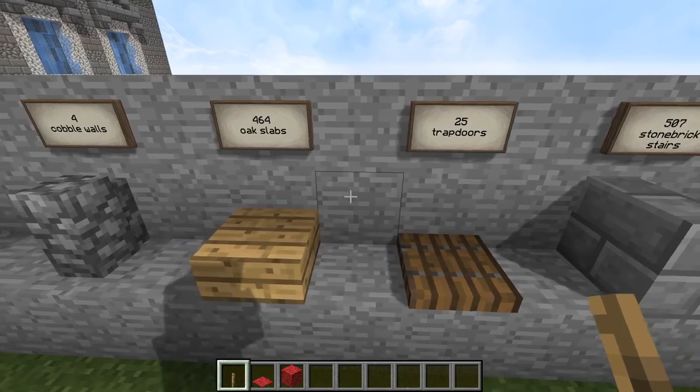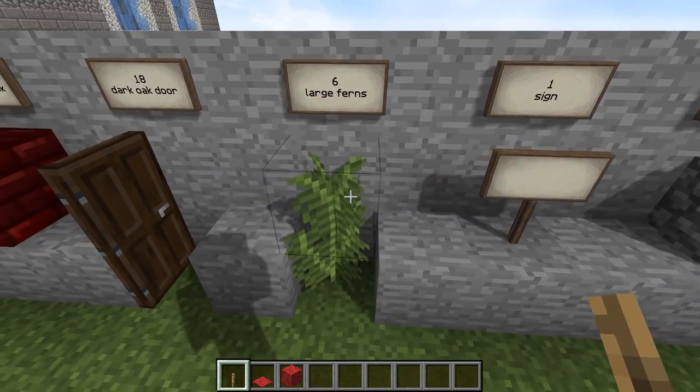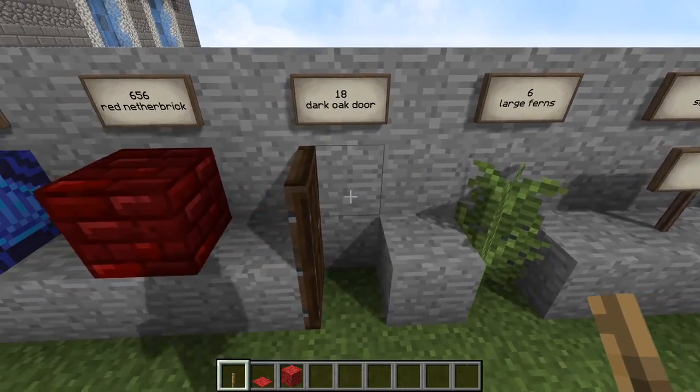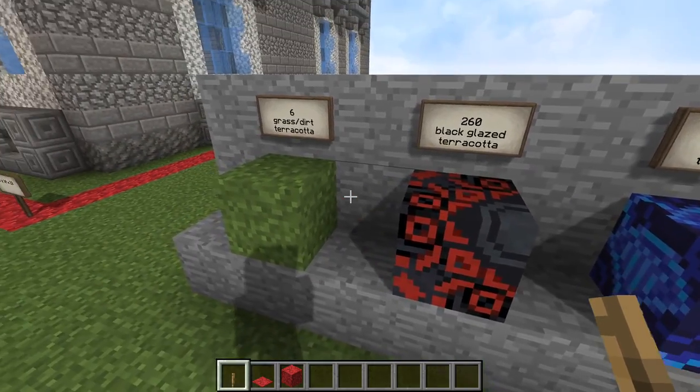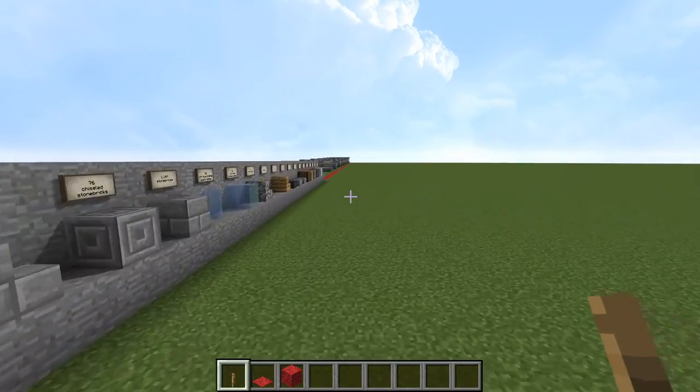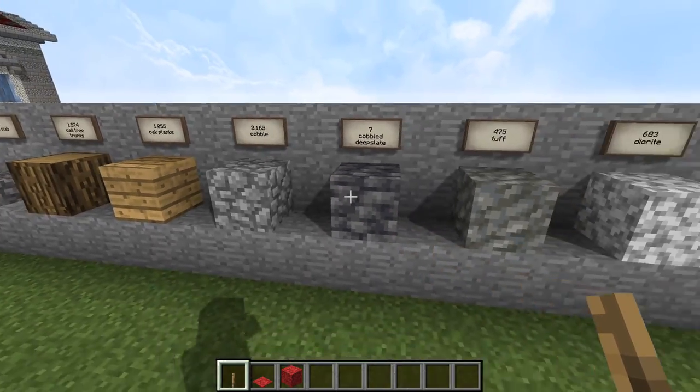The materials list isn't too bad — you've got quite a variety of materials, but not a whole bunch of any one material. I think about the worst thing you'll have to gather is going to be all the cobblestone, as usual. There's only a little over 2,000 blocks of that.